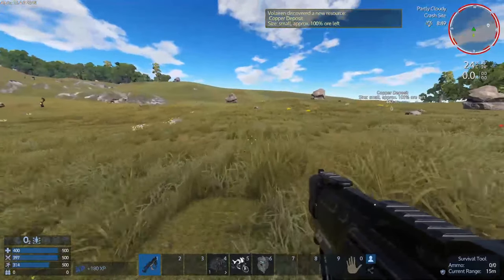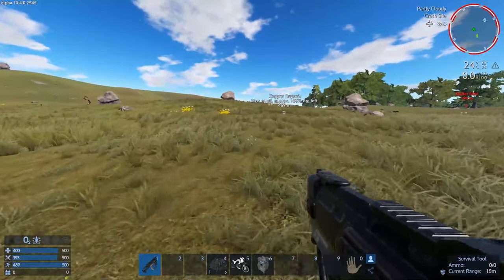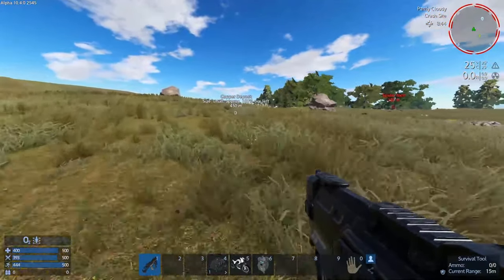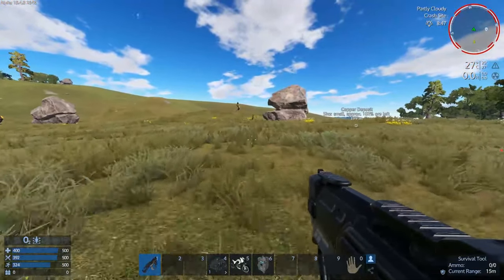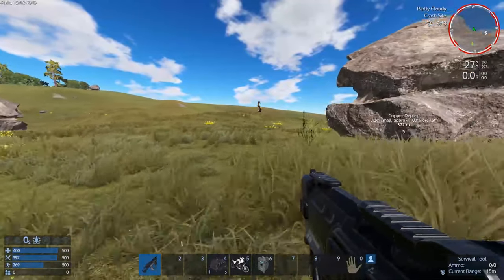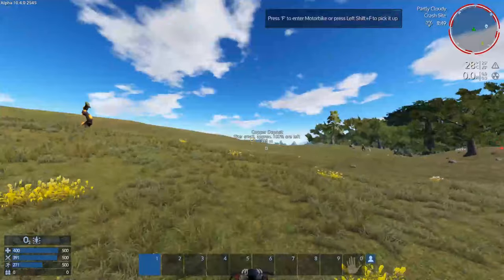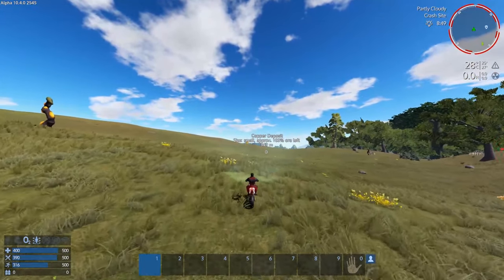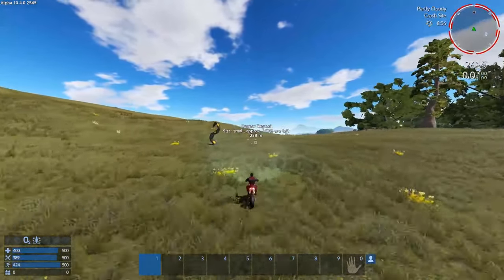So we found a copper deposit. Our first goal is to run all over the place until we find iron, copper, and silicone. I'm going to head to this copper deposit because we might find more deposits nearby. We're going to stay away from the spider nest over here. You put the bike in your hotbar, left-click it onto the ground, and hit F to get on it.